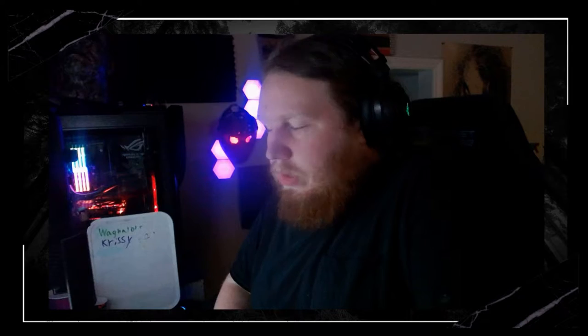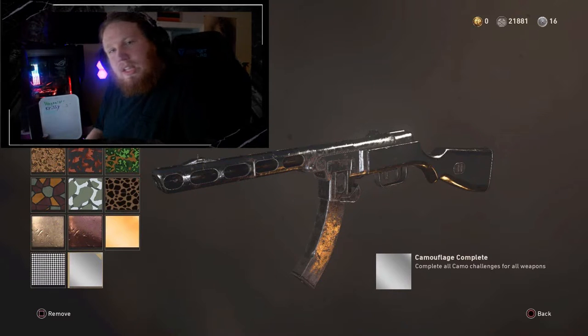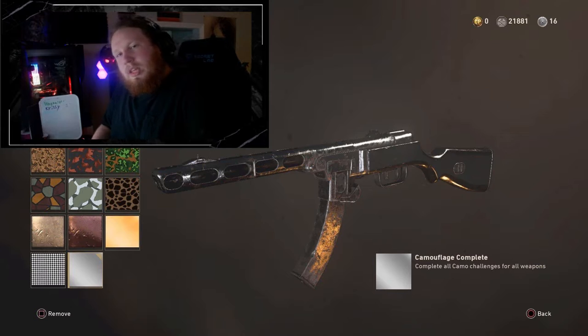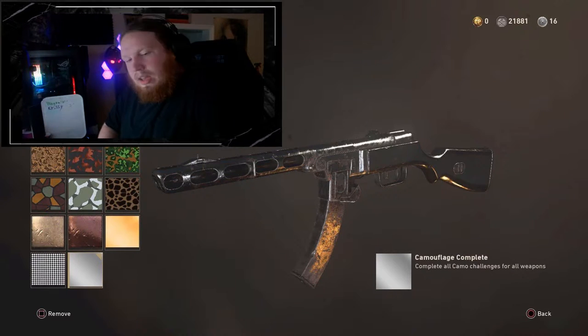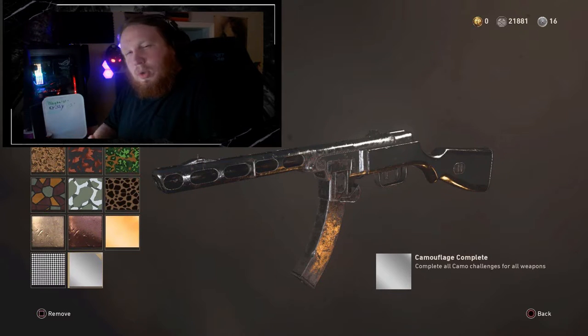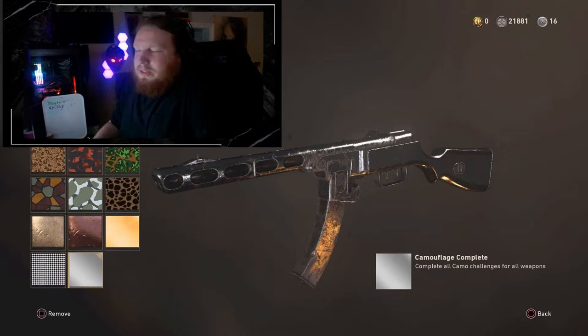Number 9: World at War Chrome. I wasn't a big player of World at War — I played zombies here and there. You get this camo by getting Diamond on every gun. Overall it looks pretty good, but it's the most underwhelming of the mastery camos on this list. To spend all that time unlocking Chrome in a mid-tier game overall, it's just not the best use of your time for what it looks like. A little bit better than Black Ops 1 Gold, but still pretty underwhelming.